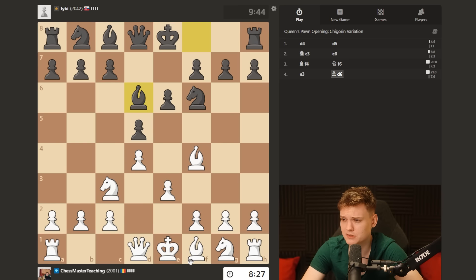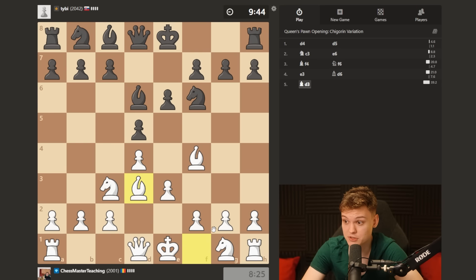Bishop d6. Gonna be literally doing bishop d3 first and then knight f3. I'm happy if he takes on f4, entering the boa constrictor.